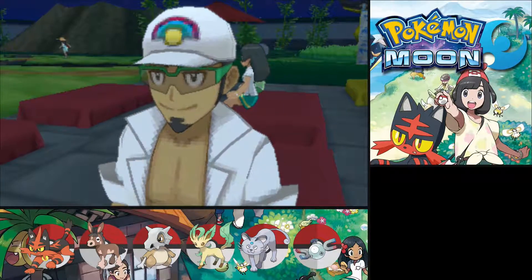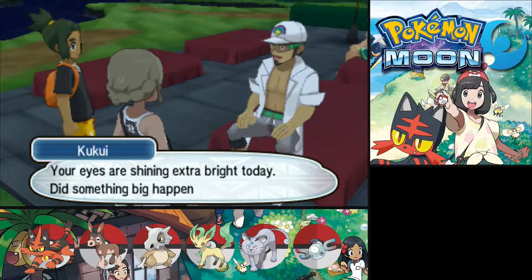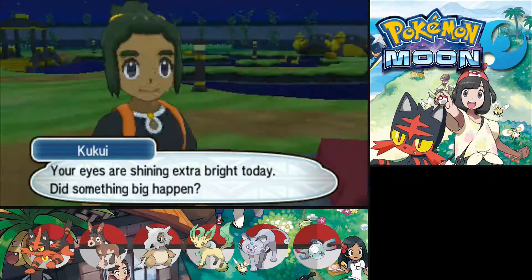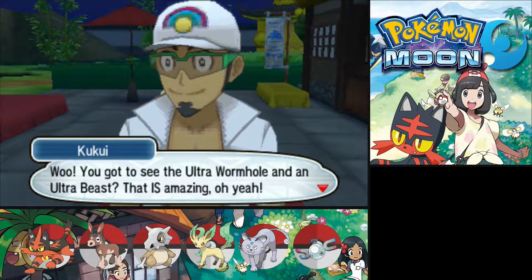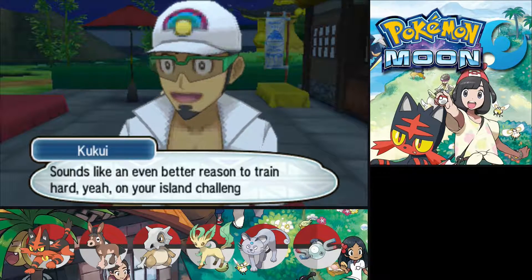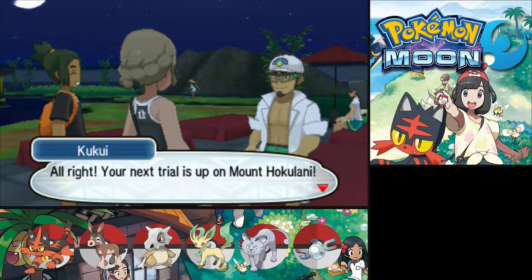Hey there, Professor Kukui! What's going on with you two — your eyes are shining extra bright today. Did something big happen? Only something amazing! Professor, you've got to hear this — the Ultra Wormhole opened up right in front of us and there really are Ultra Beasts in there! You've got to tell Professor Burnet too! Whoa, you got to see the Ultra Wormhole and an Ultra Beast — that is amazing! Sounds like an even better reason to train hard on your island challenge.